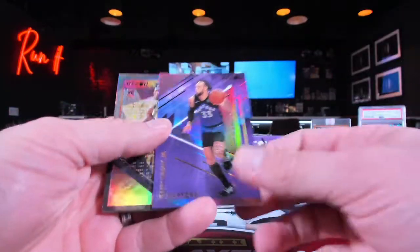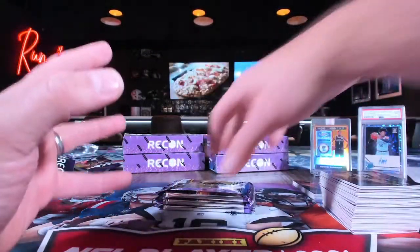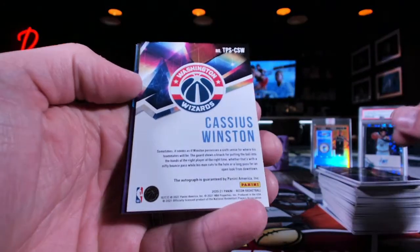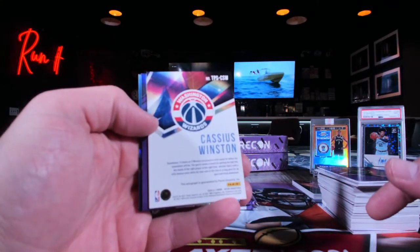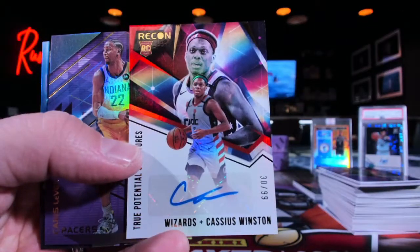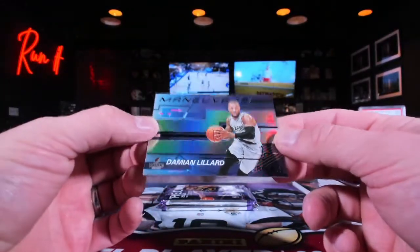The 76ers just came at OKC spider monkey style. We haven't seen a green guy yet — is it gonna be the green guys, Portland, Damian Lillard? Cassius Winston, Washington Wizards — all the way to Jade, the 10th draft pick. Do we start to see the gold? It's a really low — 30 out of 99 — so we got an auto, good.